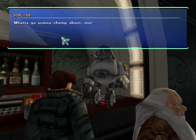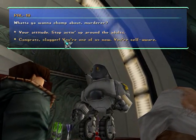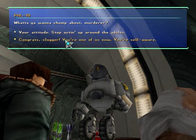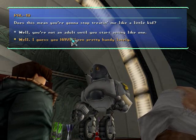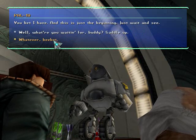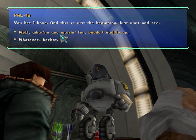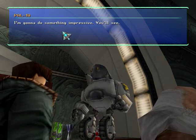Let's talk to Pal. What do you want, chomp-about murderer? Congrats, Slugger — you're one of us now. You're self-aware. Does this mean you're going to stop treating me like a little kid? Well, I guess you have been pretty handy lately. You bet I have, and this is just the beginning. Just wait and see. Well, what are you waiting for, buddy? Saddle up. I'm going to do something impressive. You'll see.